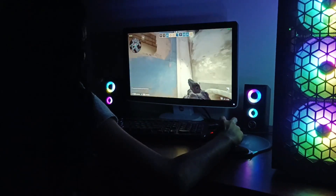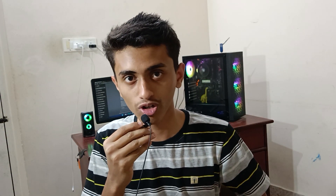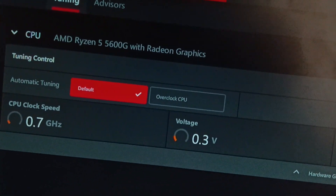This GPU is capable of playing all modern AAA games easily at 720p and 1080p. Another great feature of this processor is its overclocking capabilities. As I told you earlier, you can overclock it to 4.7 GHz, but you should have proper cooling to overclock it efficiently.